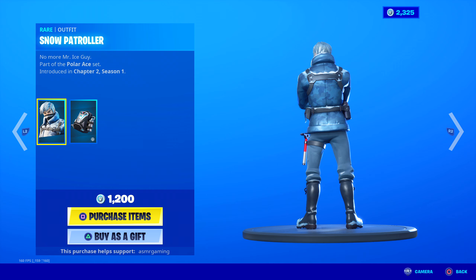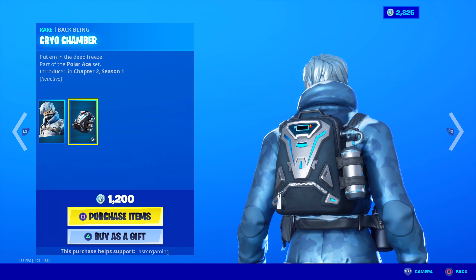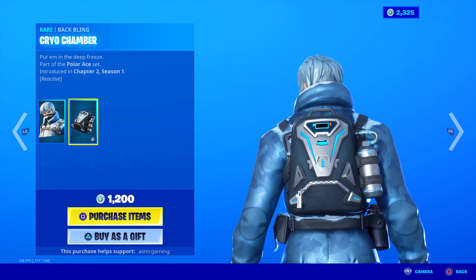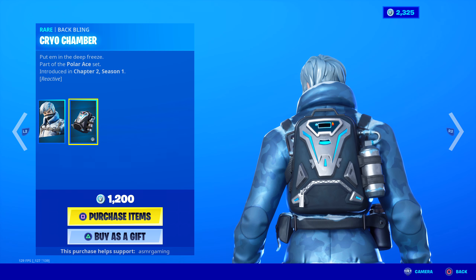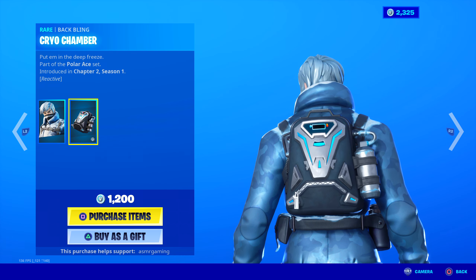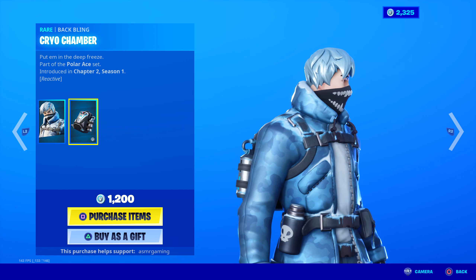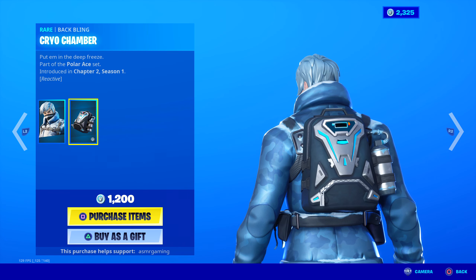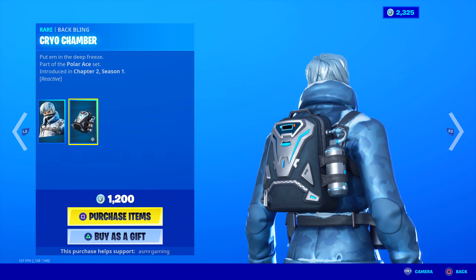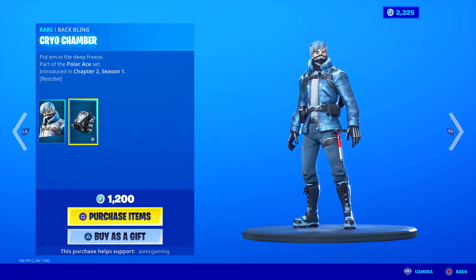No More Mr. Ice Guy — Snow Patroller. Here is the back bling Cryo Chamber, which is reactive. I just don't know what it's for. Did anyone actually figure out what's reactive in this back bling? Put Him in the Deep Freeze — part of the Polar Ace set — 1,200 V-Bucks. I'm really curious what this back bling does. I watched a few videos with people trying to figure out what it did and it was all over the place. If anyone knows now, let me know. Awesome skin though, I'm kind of tempted to get it.